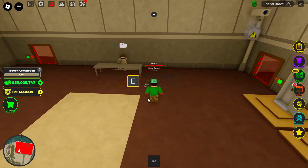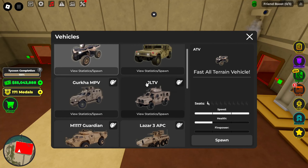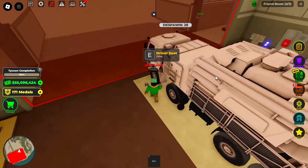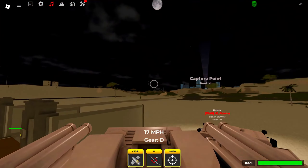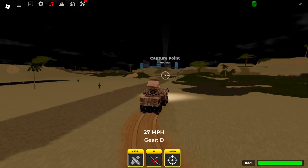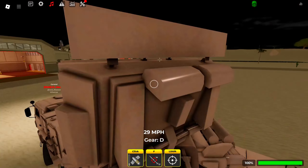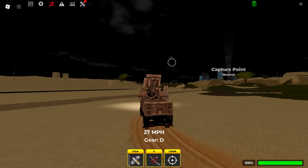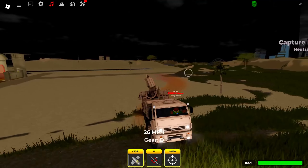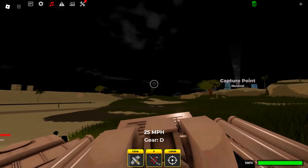Moving into the top vehicles, the Pantsir S1 is actually pretty good against planes and has armor-piercing bullets. You could say it's better than the Patriot because it has a gun alongside missiles, but its missiles are weaker, lock-on speed is slower, and its health is lower. Its advantages are a slightly smaller hitbox and the ability to finish off enemies who use the flare strategy.